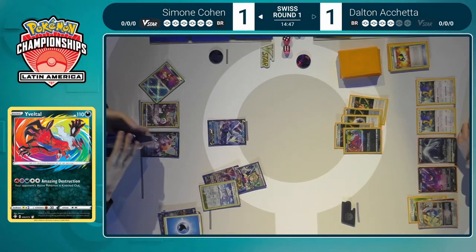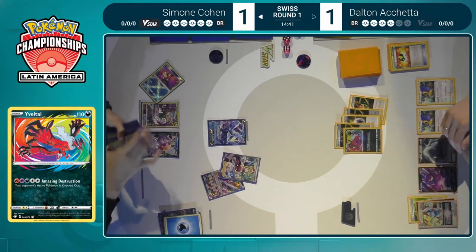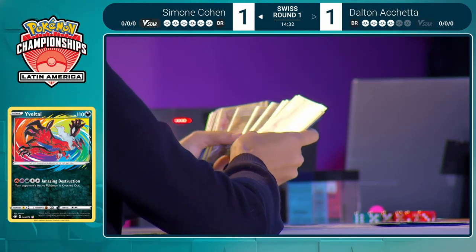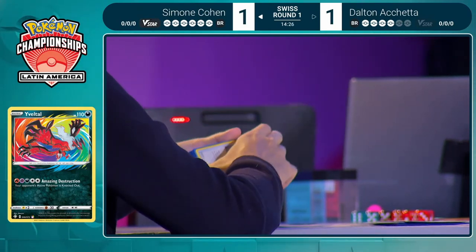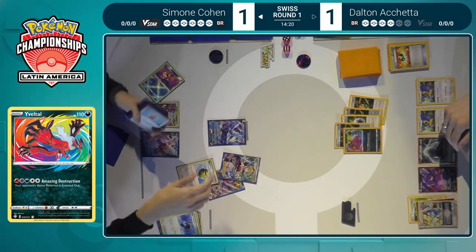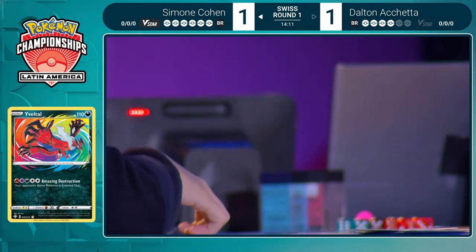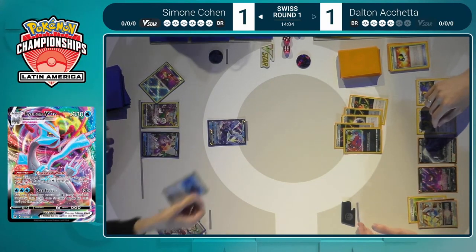Irida can't grab the Temple of Sinnoh — it can only grab an item card. So that needs to be corrected straight away — just reading the card, making sure. Simone has grabbed the Kyurem V-Max out of the deck with the Irida. Now Capacious Bucket getting a couple of water energies as well. So to be clear: Capacious Bucket was in hand and is played, the Quick Ball and the Kyurem were grabbed from the Irida, and now she's playing the Capacious Bucket. Primate Wisdom with Water Energy on top, then Glaciated World puts it straight on — Simone is able to get an extra energy onto the Kyurem.